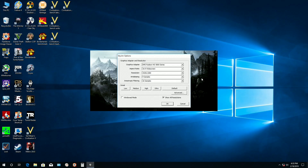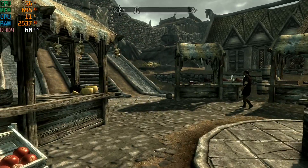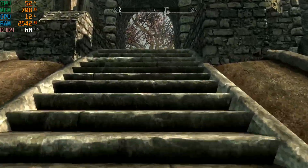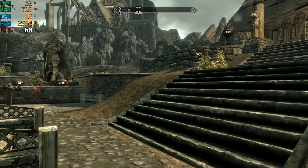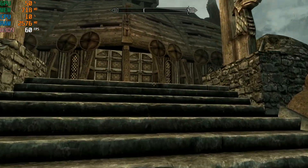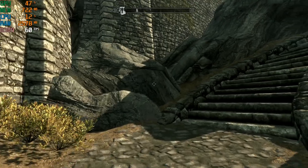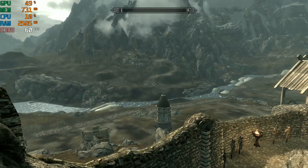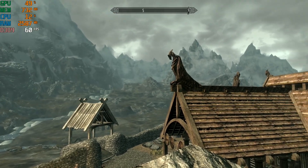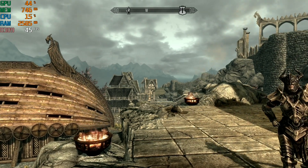Skyrim, playing at 1920 by 1080, ultra graphical quality preset, with all reflections turned on. Taking a stroll through one of the cities — the frame rate is a steady 60 fps, which appears to be the game's cap, with GPU usage only at 40 to 50 percent. However, looking at nature scenes, we get a frame rate drop into the 40s, so drops below 60 do happen occasionally.